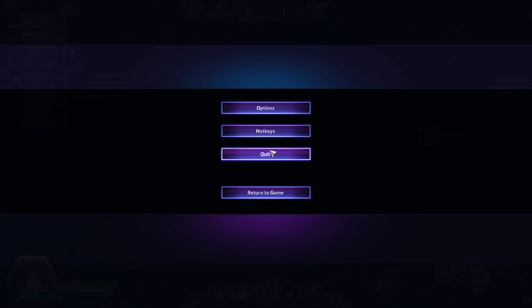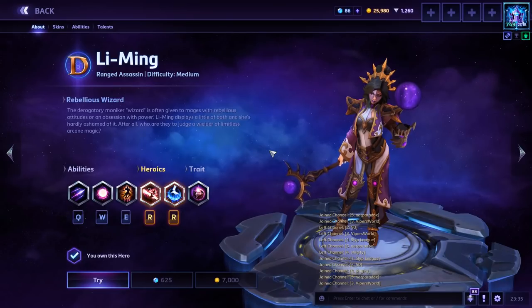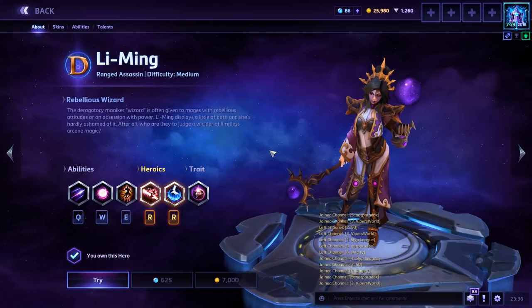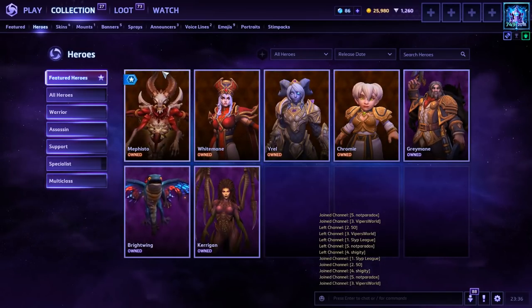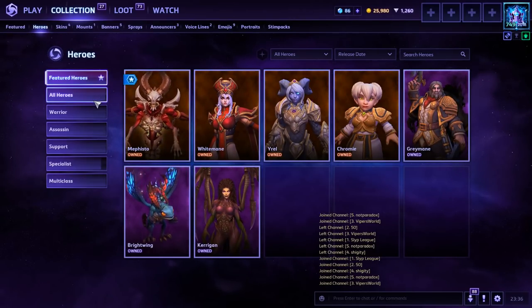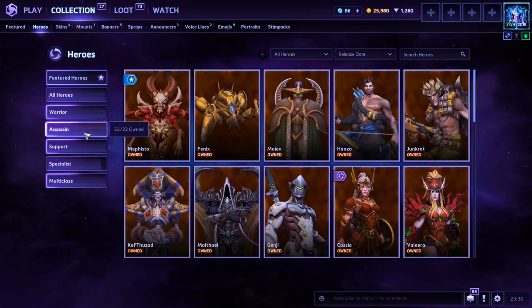Skill ceiling I define as the ultimate highest amount of impact you can get from a hero — whether that's someone landing all their abilities and killing people left and right, or someone who knows all the little tricks for setting up kills. Using your hero to 100% is the skill ceiling. The majority of heroes in Heroes of the Storm have a great learning curve, making them very accessible. A lot of people call it an easy game because most heroes have a very low skill floor while having a medium to high skill ceiling.